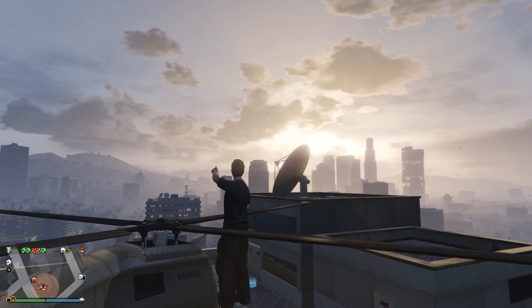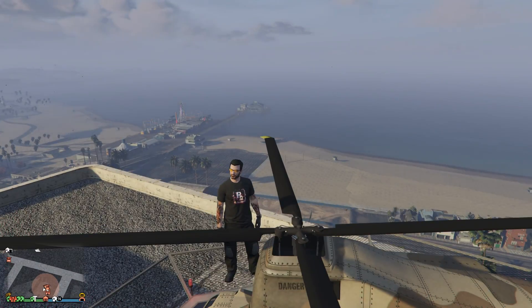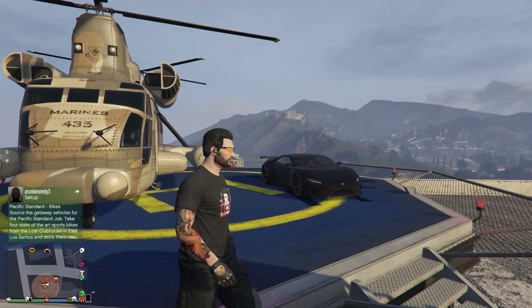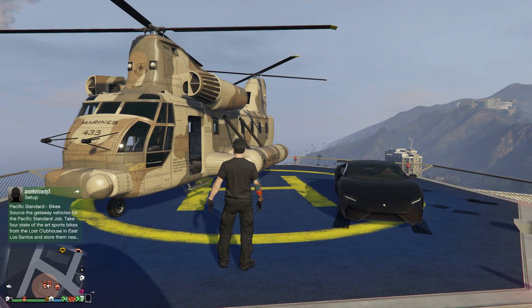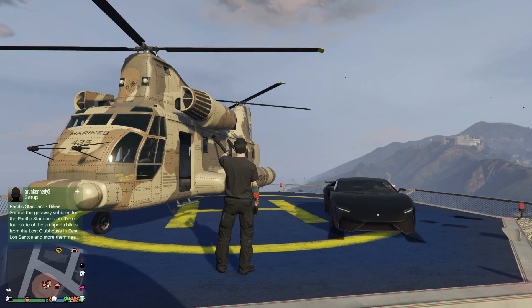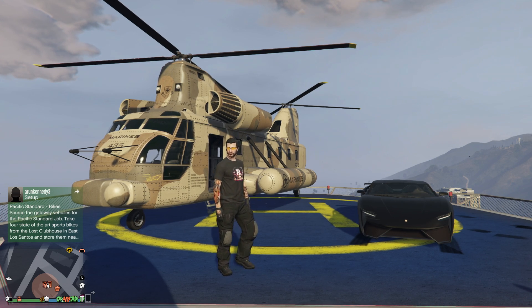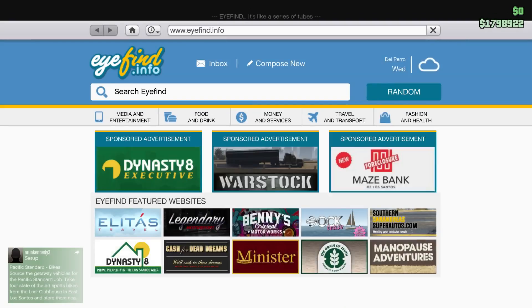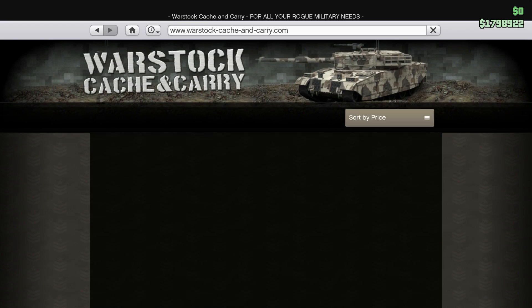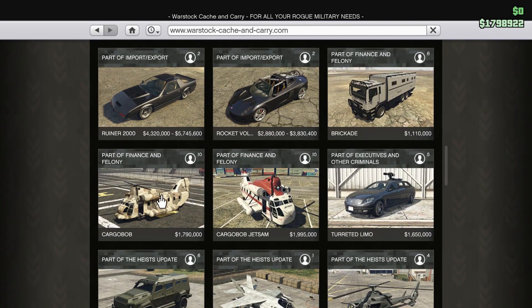Nice morning sun all across Los Santos. This is a little video about car sourcing with a Cargo Bob, right here. You can get those on the Warstock site. They are quite worth it. Let's have a quick look — yeah, Warstock. You can get the Cargo Bob or the Cargo Bob Jet Sam; they are equal, both the same, just different paint jobs.